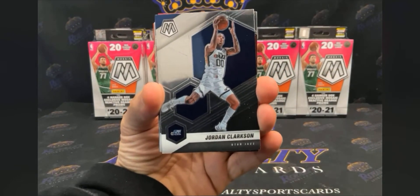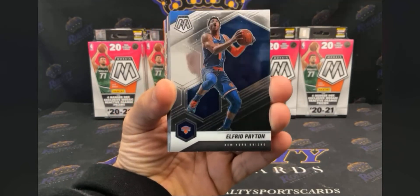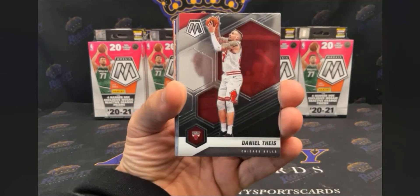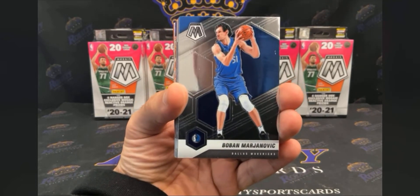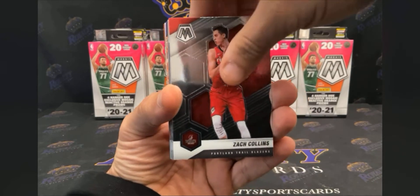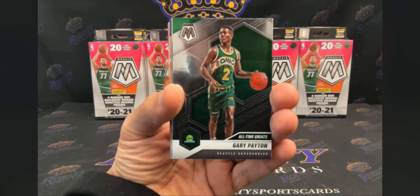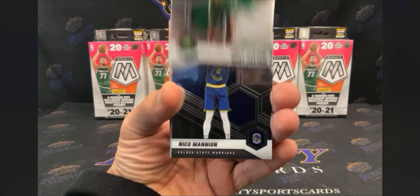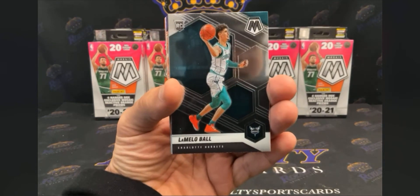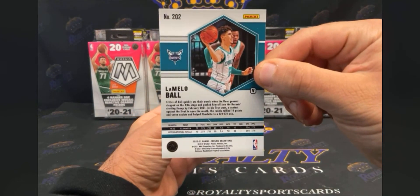We're starting off with Jordan Clarkson. First hanger — Zubak, Alfred Payton, Bam McLemore, Marcus Aldridge, Daniel Thais, Boban, Devontae Graham, Zach Collins, Avija NBA debut going out to the Wizards, Azabuki, Gary Payton all-time greats, Nico Manion. And bam — that's a variation baby, LaMelo Ball variation, first hanger! You can see the V right there — nice hit for the Hornets, let's get it.